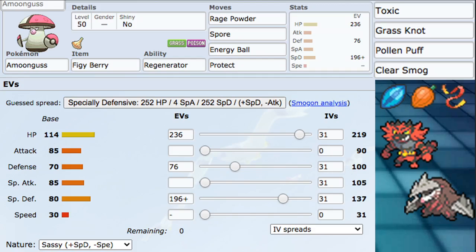For flex moves — things you can switch around — first off you have Toxic, which is really good for wearing down walls. It's much better in singles but is still a solid move in VGC as well. Grass Knot is another option instead of Energy Ball, but you won't be able to hit Dynamax Pokemon. Pollen Puff is good — it can heal as well as deal out a little bit of damage. And then Clear Smog gives a Haze effect, lowering stats gained by opposing Pokemon, which is very good against things like Weakness Policy Pokemon or Iron Defense users like Corviknight.